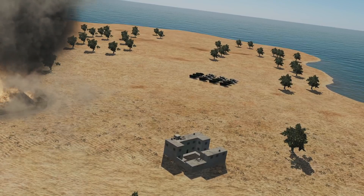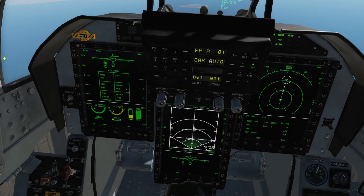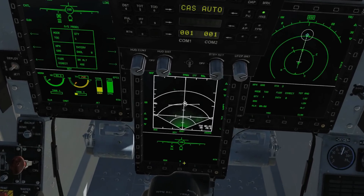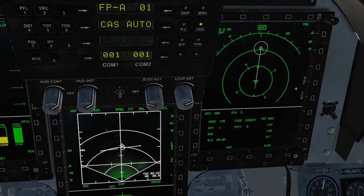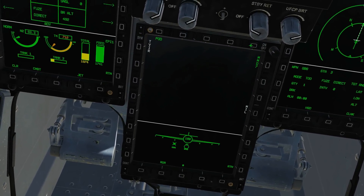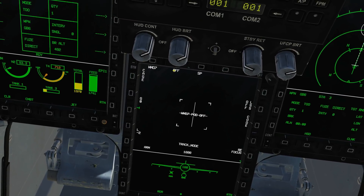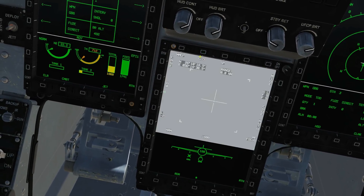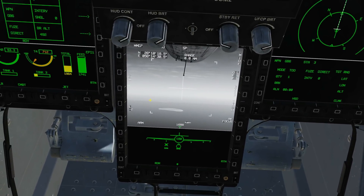Next we're going to find these tanks, which can move, so we have to find them through our T-pod. Going to set up the T-pod on this screen. I'm going to go to pod, select T-pod, turn it on, and cage the T-pod.